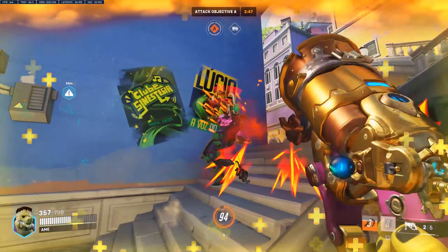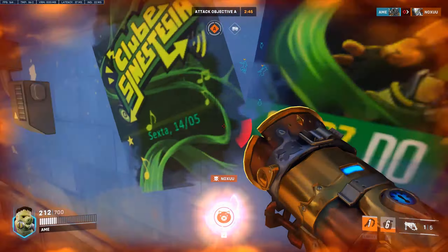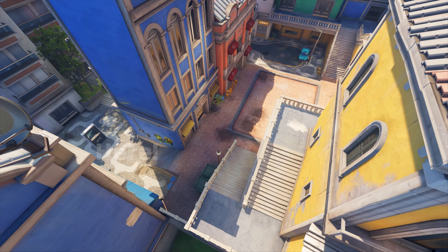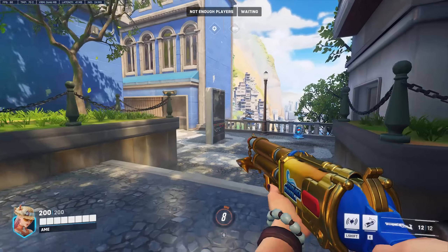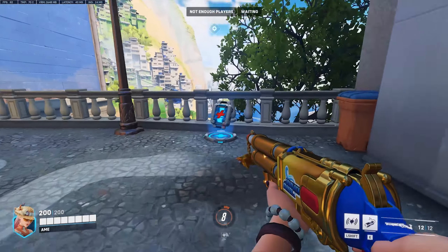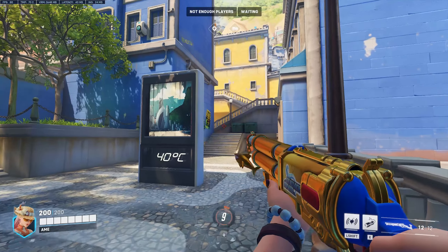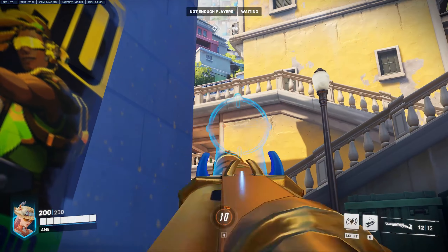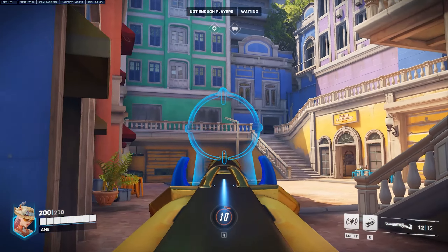Tip number one. On Paraiso, there are a couple of very useful flank routes you should take into your games. To start off, there is a fairly long flank on the first point where you can find a major health pack and a staircase to the enemy backline. I haven't seen people utilize this route at all, which means that you can easily surprise people with it. The surroundings of the first point are a maze, which means that you can easily find new angles to contest the enemy high ground.